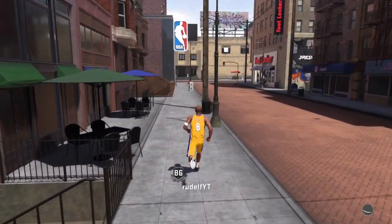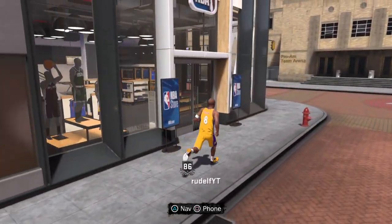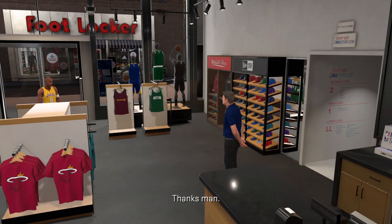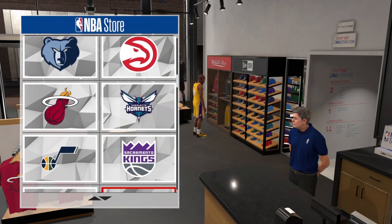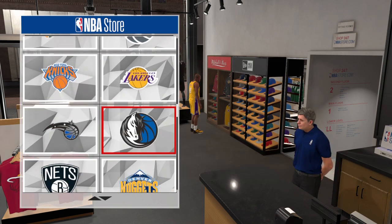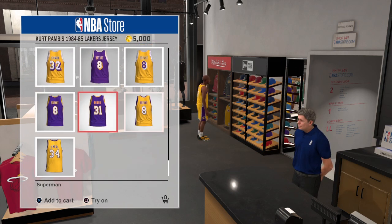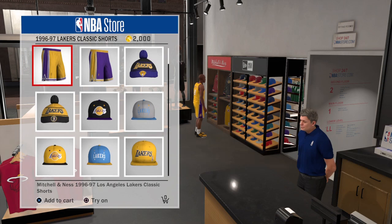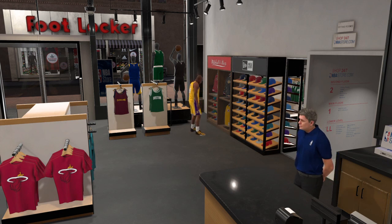Now I'll take y'all to the store where you can buy his jerseys. To get this specific jersey, you want to go straight to the NBA Store and go to the Mitchell & Ness part — go to the Lakers of course, because that's who Kobe plays for. As you can see there are like two or three different Kobe Bryant jerseys, and they're actually pretty good. The shorts as well — you guys can buy different types of shorts.